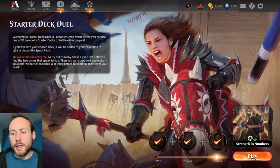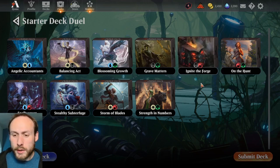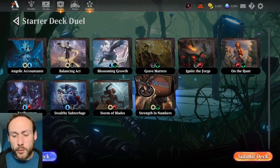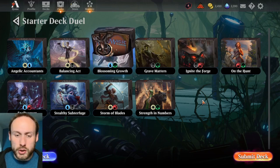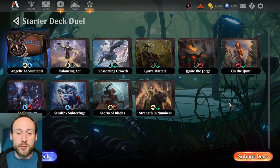You might be wondering which of the 10 different decks is the strongest or best to play. They're kind of balanced, but some work out better than others depending on your play style. I'd recommend trying out all of them. Ignite the Forge might be a little more complicated to master with all the triggers. I've had quite a lot of success with Strength in Numbers with the Citizens, and Blossoming Growth is great for making really huge creatures with a few good tricks. I've also done pretty well with Angelic Accountants. The difference in win rate between starter decks probably isn't huge, so just play the one you enjoy most or the one you need for your daily quests.